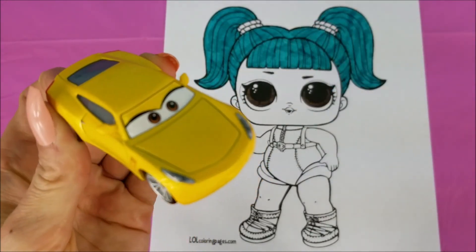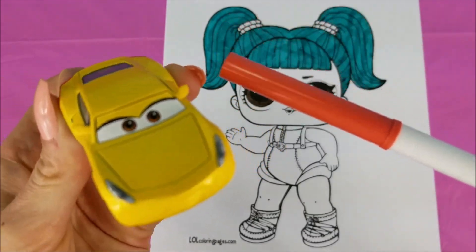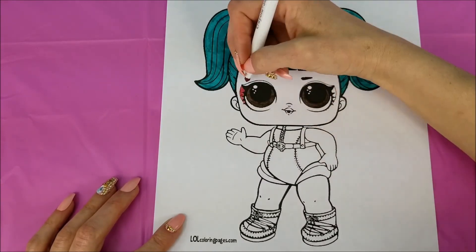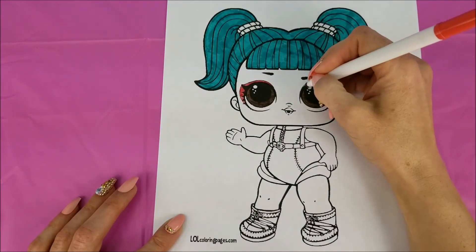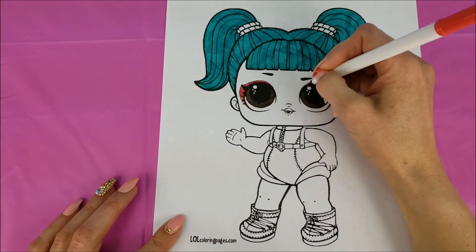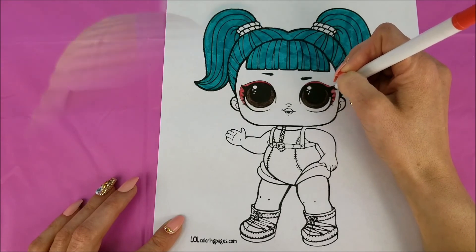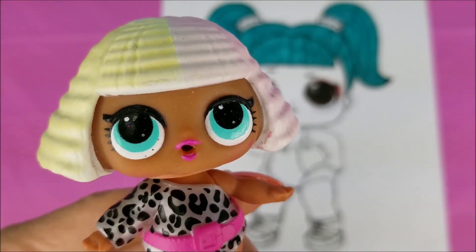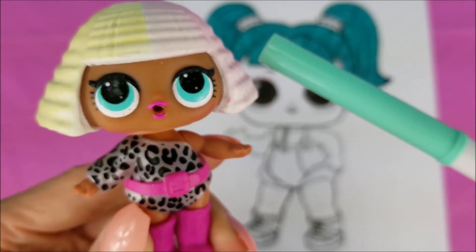Next up, we have the super fun color for her eye shadow. It's kind of a peachy-orange-ish pink. Now it's time to do this turquoise color, kind of a greenish blue, much like my eyes, for her outfit and her fabulous moon boots.